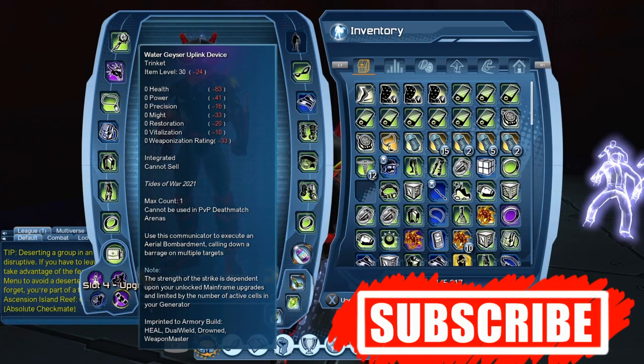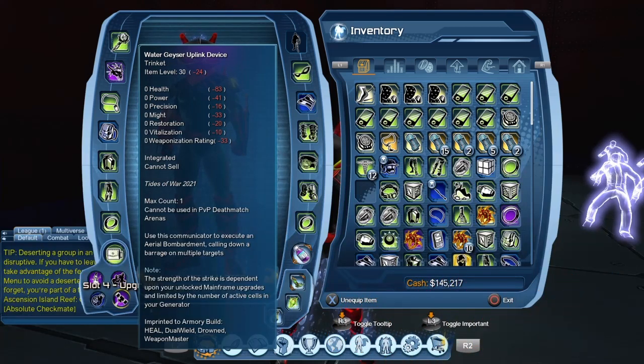You can see in the description it says integrated, because I have equipped it on my character. Until you actually equip it on your character, you could decide to trade it to any one of your other characters in your account, or you could decide to simply sell it on the broker. We'll take a look at the broker in just a few minutes.